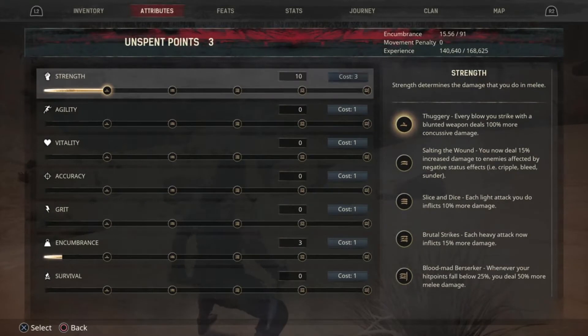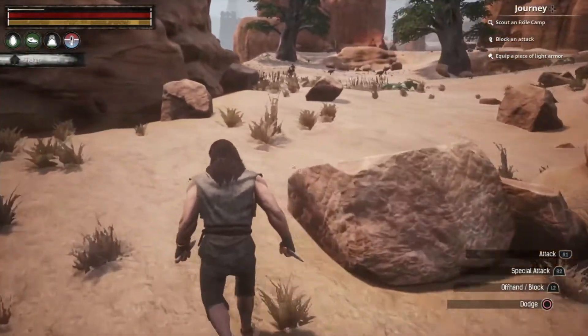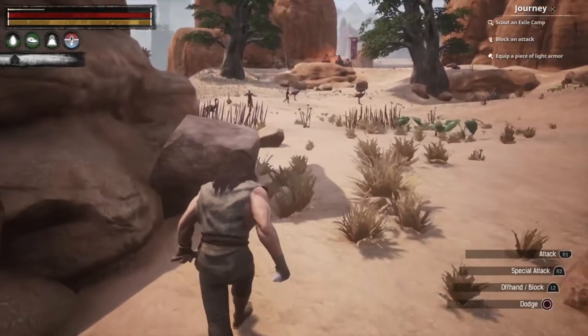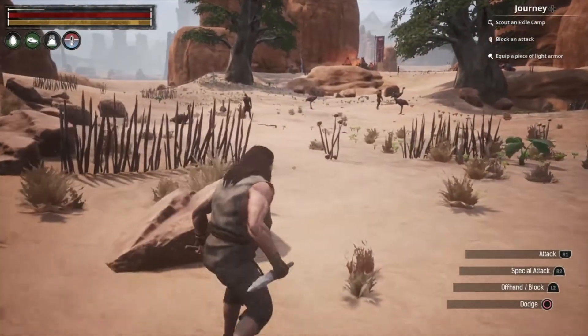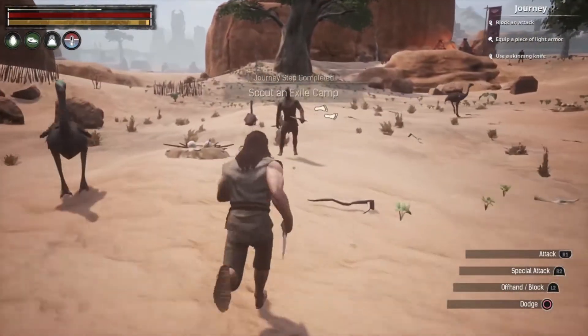I gained some attribute points and XP a moment ago, so I'm going to put a point into Strength to make myself a little stronger. I can see some huntable animals down below, but there are two NPCs between me and them, so I head down carefully hoping only one will aggro.